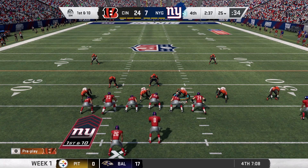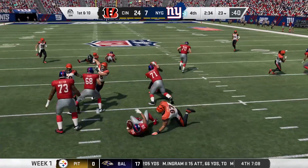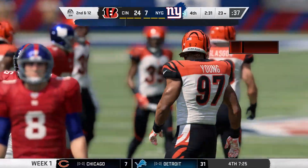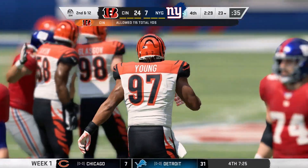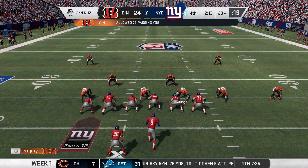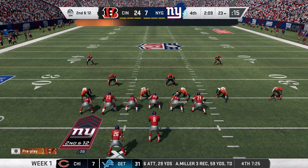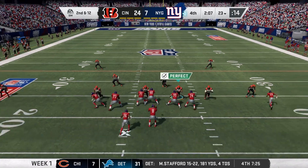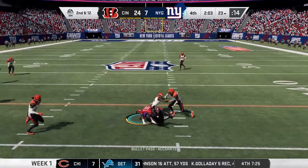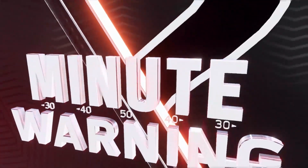Jones and the Giants now with a first and 10 at their own 25-yard line. On the run it's Barkley — that didn't fool anybody, he's going to be dropped in the backfield, a loss of two. Second down. Continues to be a struggle for this offense and the home crowd is growing a little restless. They've just got to look at how they're trying to move the football. You want to run it, but maybe spread it out — some swing passes that can take the place of runs and give a little more space.